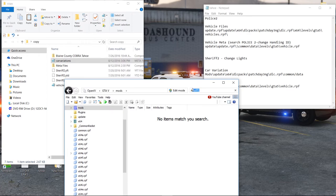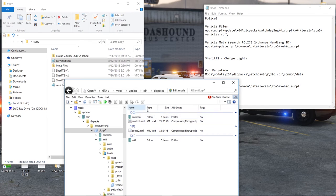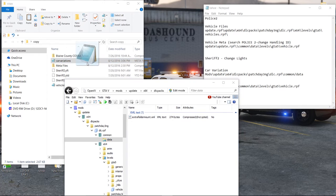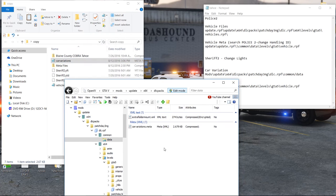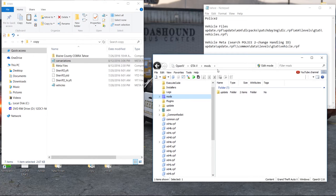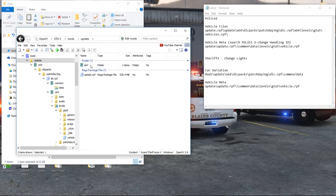Now find the location for the car variation. It will be in mods > update > x64 > dlc > patchday3ng > dlc, and instead of x64 we're going into common > data. You'll notice there's nothing there for it — that's okay. Hit edit mode, confirm we're in the mods folder, drop the car variation in there, and get out of edit mode.